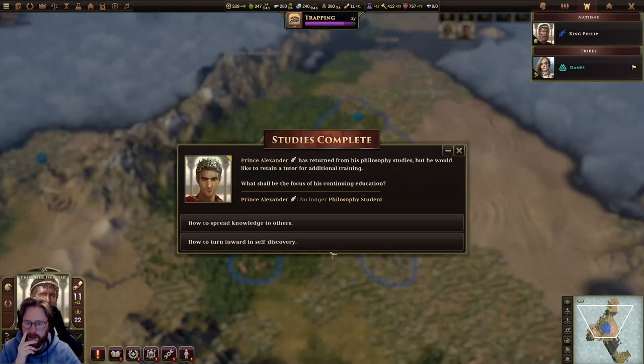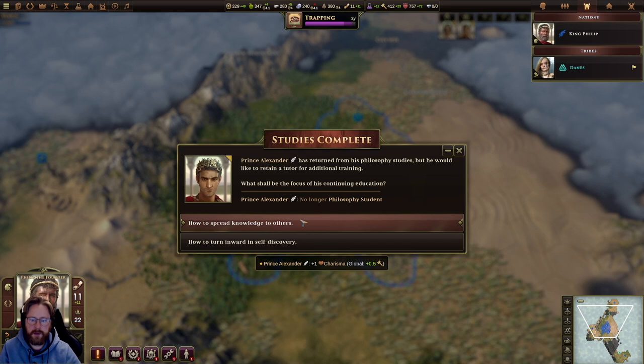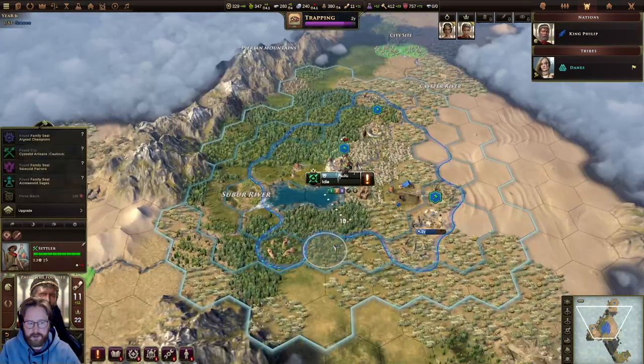Prince Alexander has returned from his philosophy studies but would like to retain a tutor for additional training. He claims to be part of his true common class, has returned with a new civil interest, and gains charisma. He is very similar in his youth. Let's go with wisdom for now.